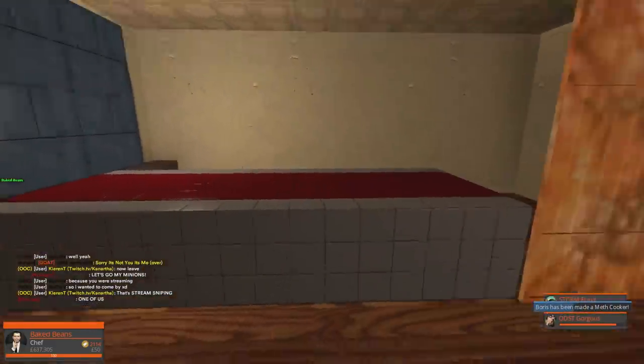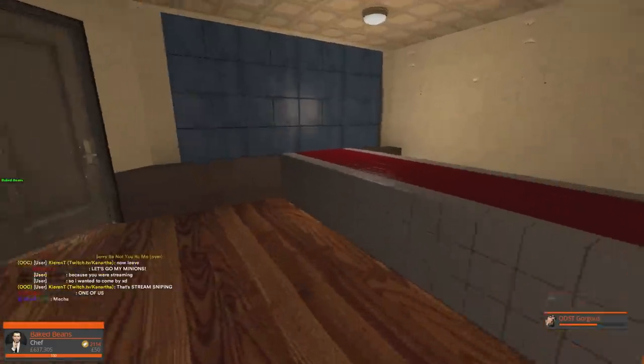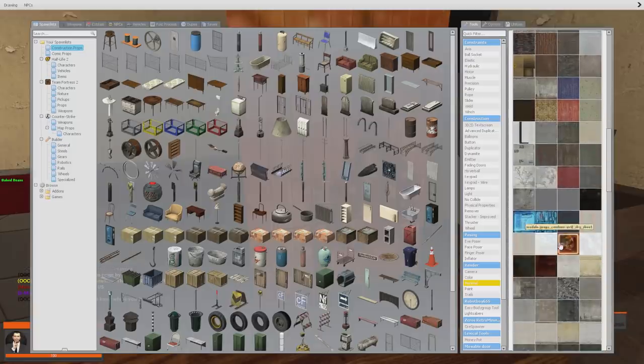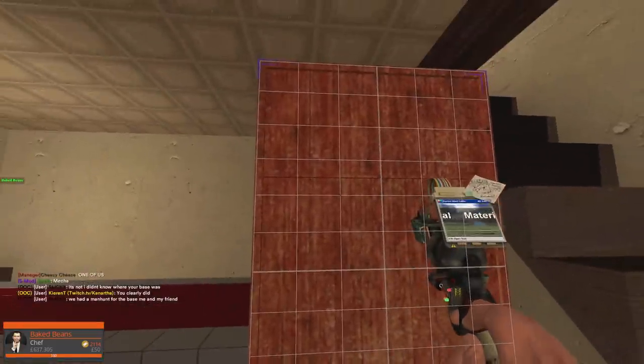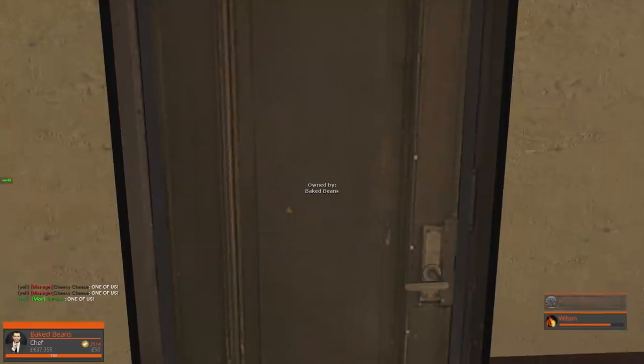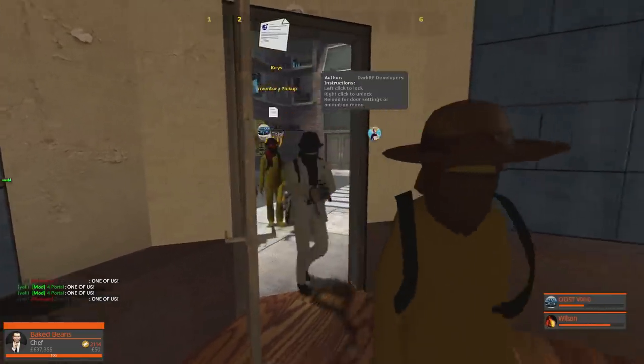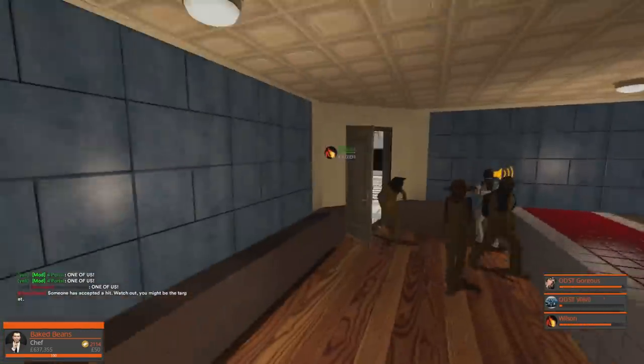I'm not going out there. So I'm still working on the pizza shop right now. Imagine if there was like a pizza texture we could use. That would be amazing. It looks like tomato sauce. They're still out there. No, no. Close the door. No, no, no.